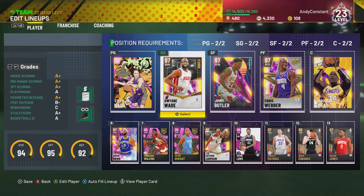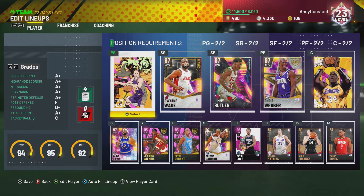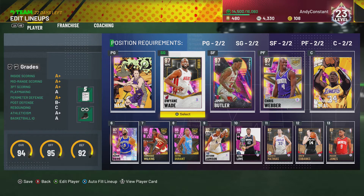You still might not outscore the defense because you're gonna be scoring twos. If they hit some threes, you're gonna be tight. But let's look into this. I have a point guard that can dunk — if he can't dunk, the play isn't gonna be as effective run through him.